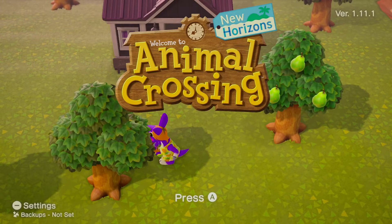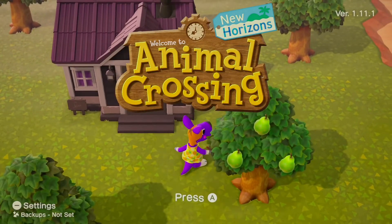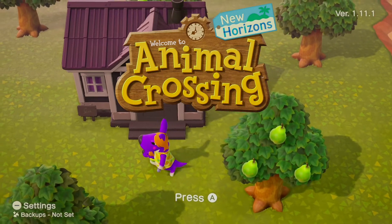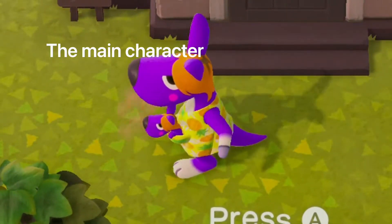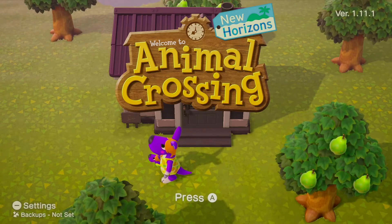Hello everybody and welcome back to another episode on my Animal Crossing New Horizons Let's Play series on Komoremi Island. This is episode 9. I actually can't believe it — I can't believe I'm still doing this. I normally give up very quickly in life but here we are. Sylvia is on our home screen. I think there's a lot going on today on the island, so let's definitely get started and see what is going to happen.